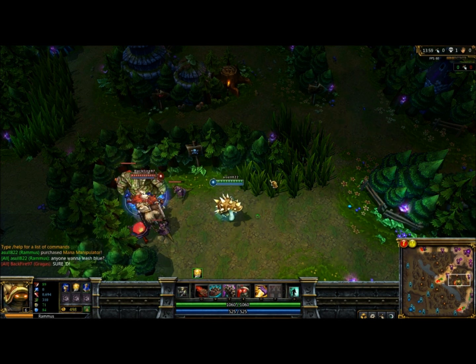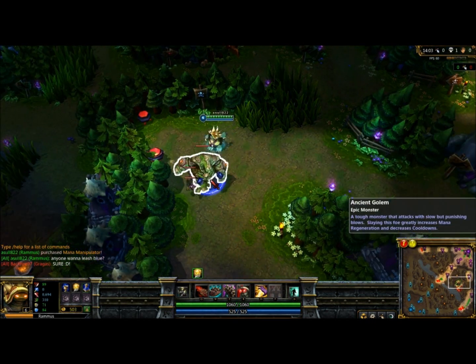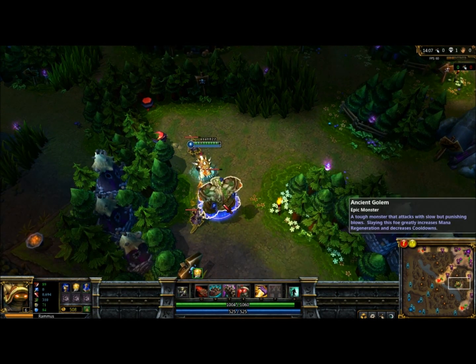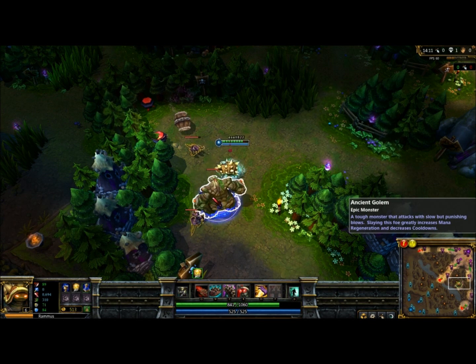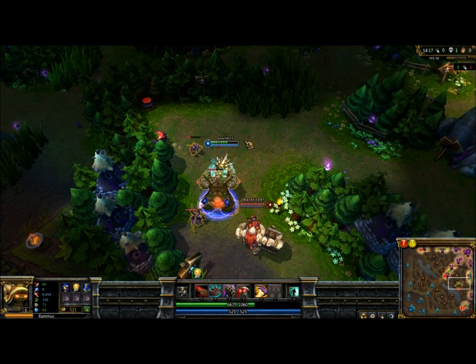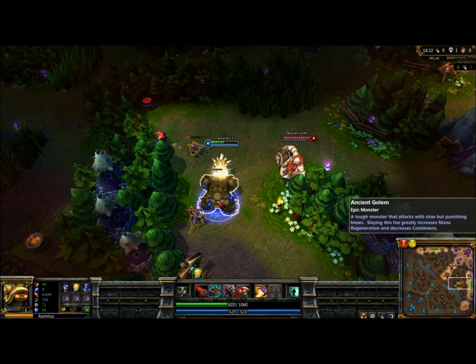Here comes Garagas. Thank you, Garagas. You're a kind sir. Now I can easily secure blue buff. Note that I am level 6. That's because they stole my blue. Other teams stole my blue. And now I have to start over. And I'm gonna die. But it's okay, because I have smite.